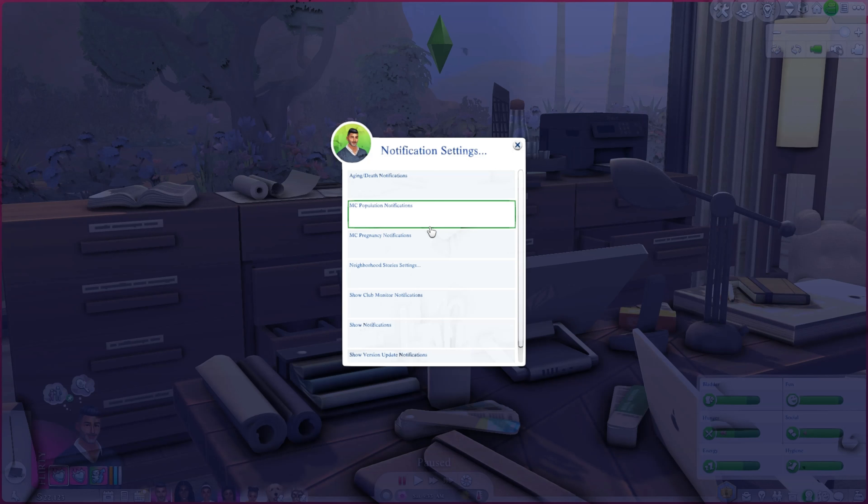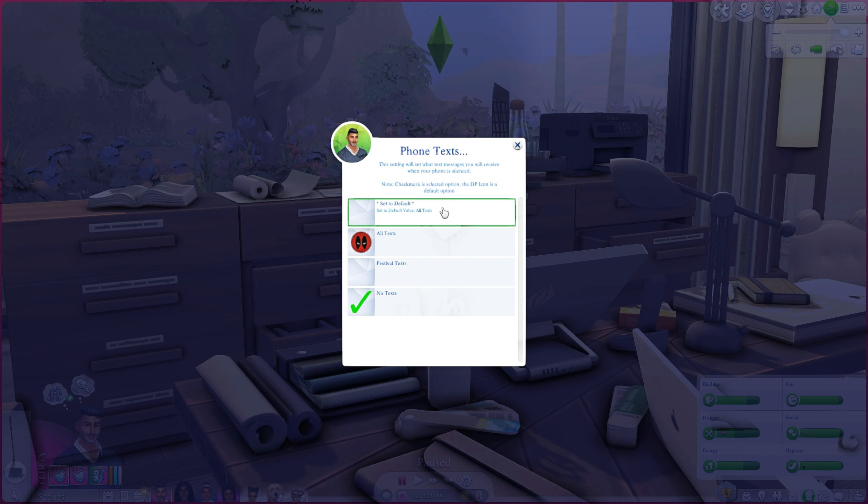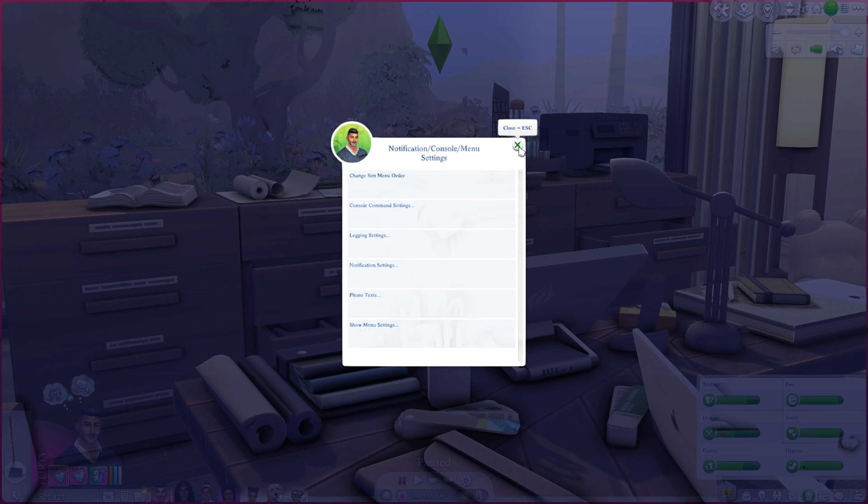The main notification I see regularly is the pregnancy notification — show me if a sim has gotten pregnant, and those come in at midnight in-game. Notification settings phone text is really good too: it sets what text messages you'll receive when your phone is silenced. Even with the phone turned off you can randomly get festival invites, so I have mine set to no texts — if the phone is silenced, nothing comes through.